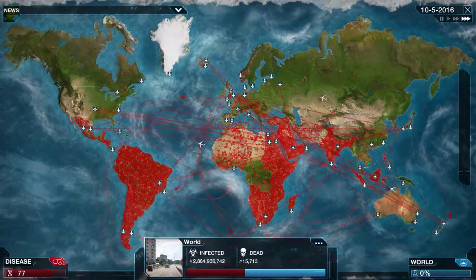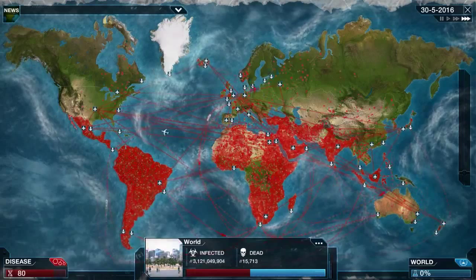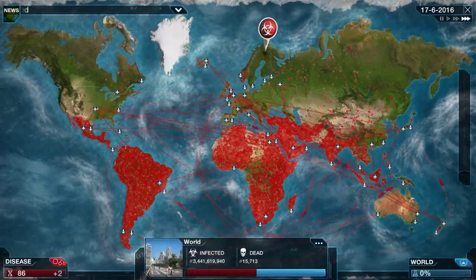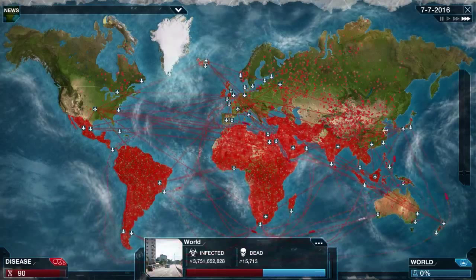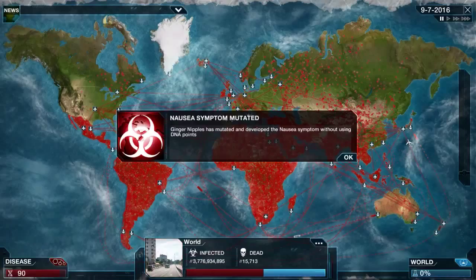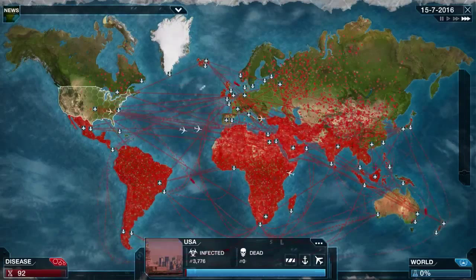We're reaching nearly half the world's population infected. Experts have noticed very high levels of bird migration and are worried that birds could rapidly spread disease between countries - that's the bird traits we've activated. Once a country becomes infected it's going to increase quite rapidly, as you can see in Russia up here. Now Ginger Nipples has mutated and developed nausea.